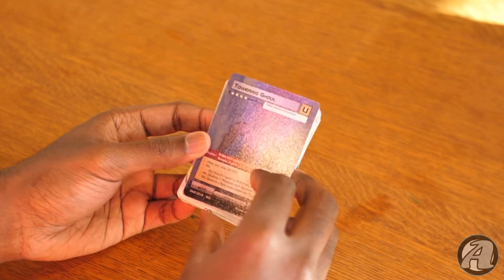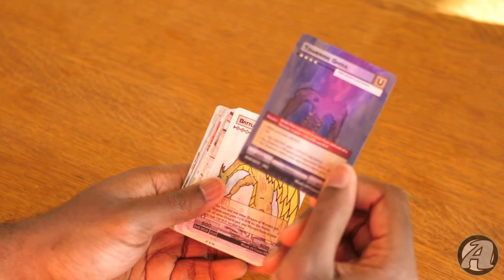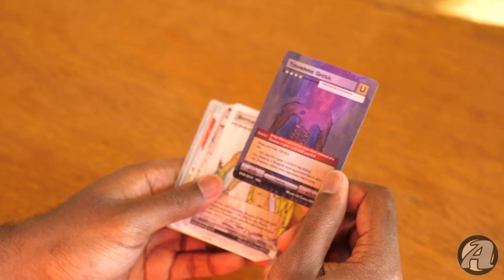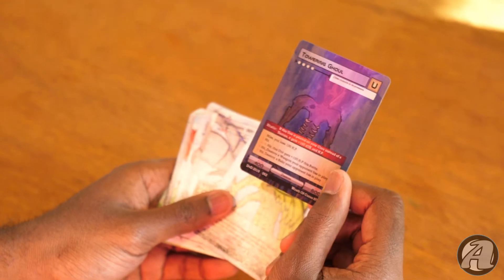You'll see a lot of them in this pack. Getting right into it, we see that our glare is an uncommon — Towering Ghoul. It's better than a common glare, that's for sure. And if you guys don't watch Wrath of Cores, this is how he does his holofoils.